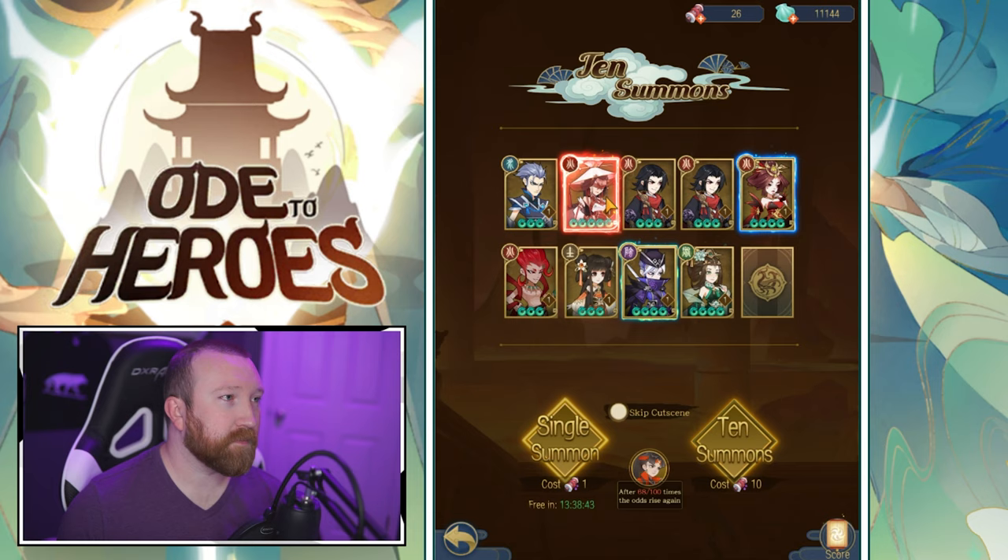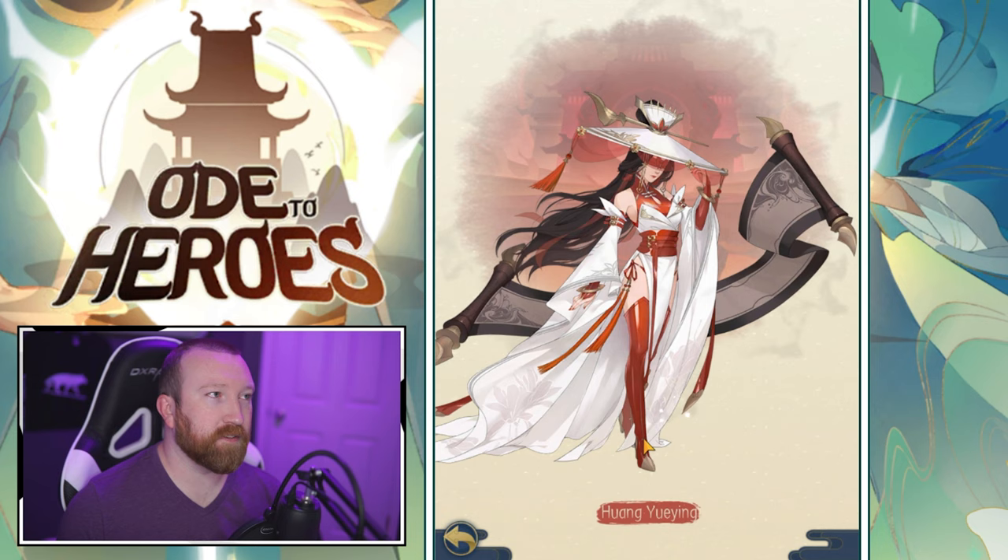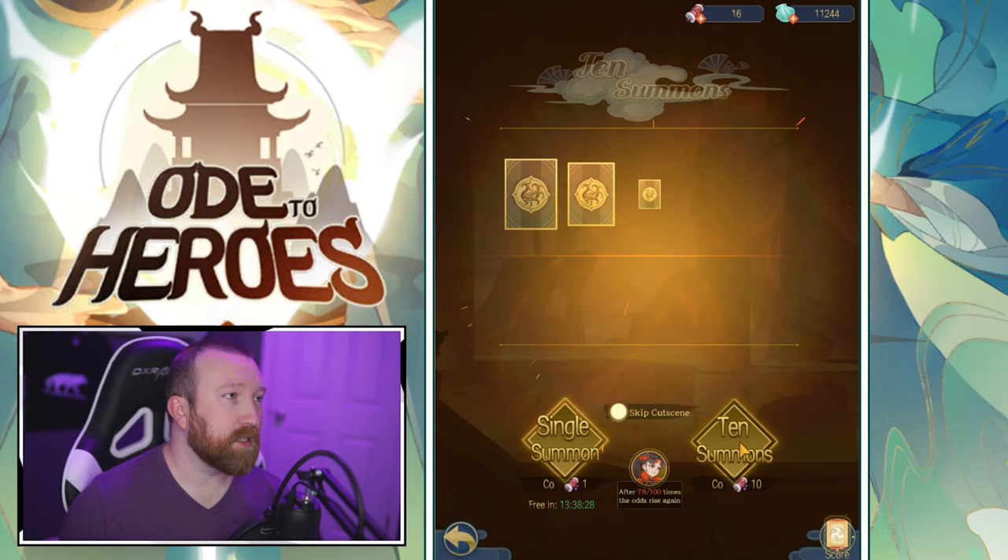Got three more pulls left — not bad. Another five-star! We got to get that biography — we got a lot of stuff to claim on hers. As you unlock things during the game you can progress through the different chapters in their story for different rewards, which is pretty cool.